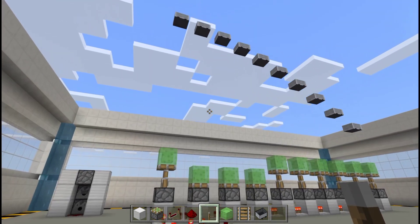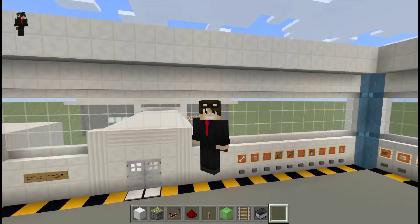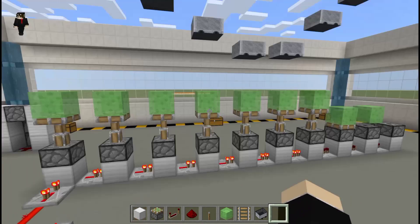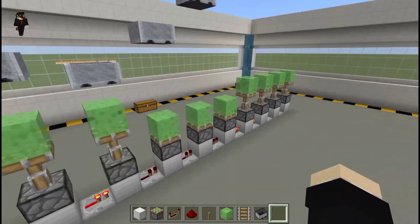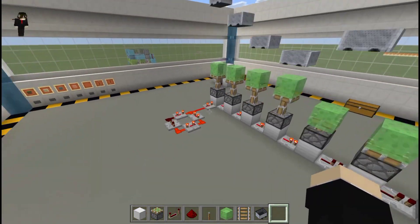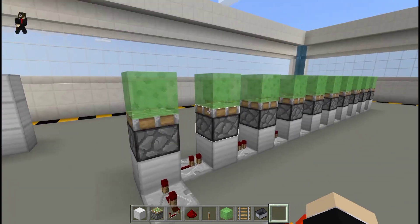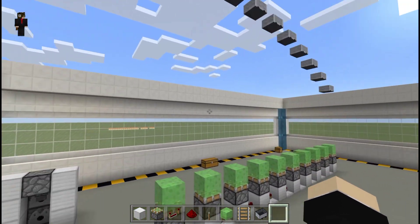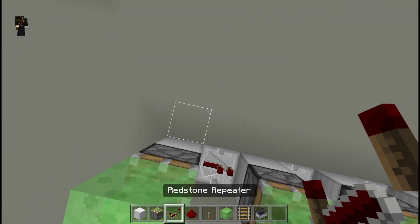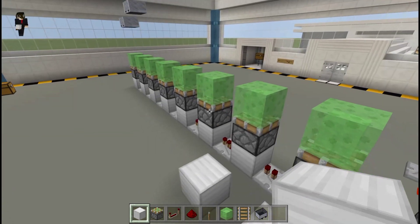Look at that - we have a wave machine in Minecraft! It's pretty cool. You can extend this as much as you like. To turn it off, just destroy the redstone dust and the blocks will slowly bounce down. You can extend it by placing more repeaters and adding more blocks.